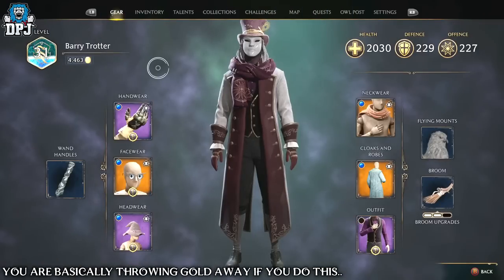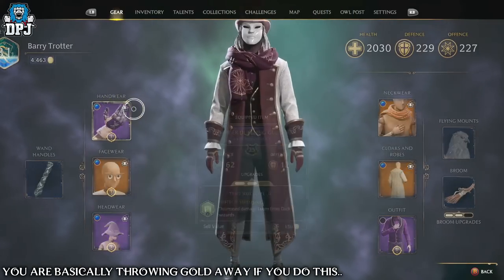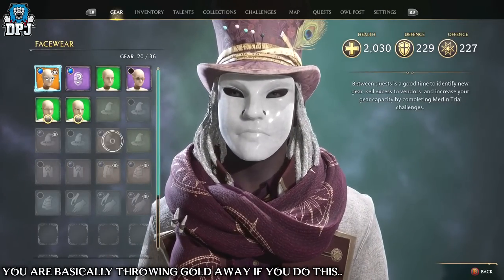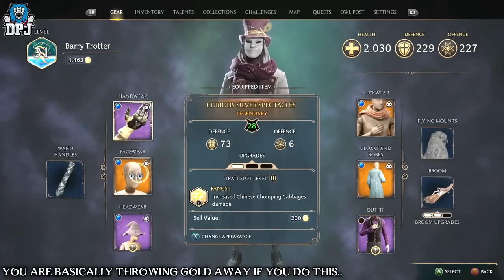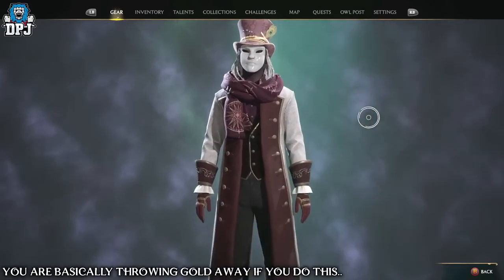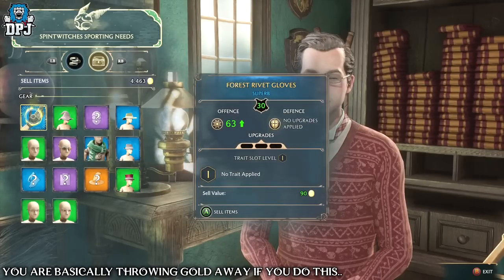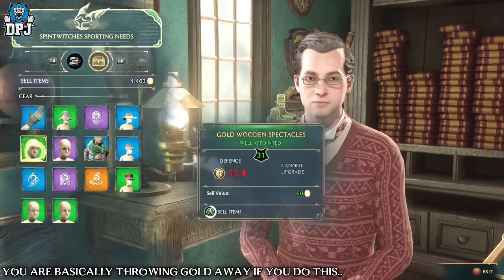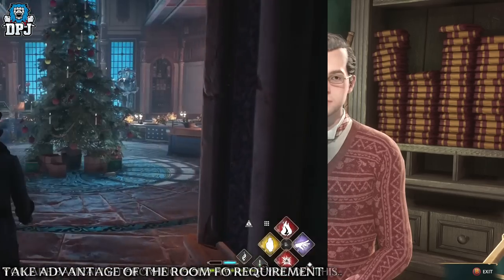Another thing for early players: don't dismantle your gear unless you absolutely have to. It doesn't matter what level the gear is — if it's lower than your currently assigned gear, don't dismantle it, because gold in this game is very important. All the gear you don't need, you can sell. As soon as you get to Hogsmeade, you can sell said gear. Definitely do not dismantle it.